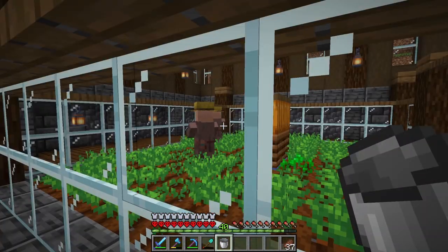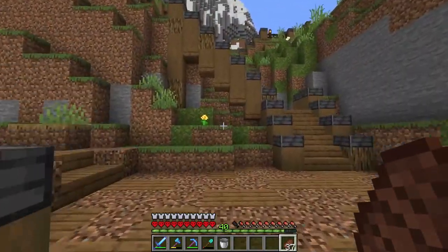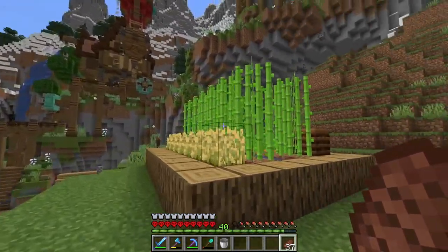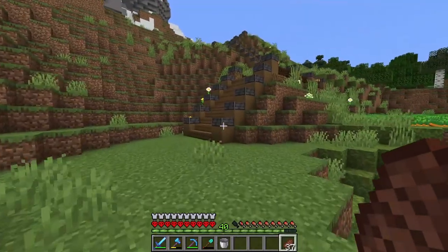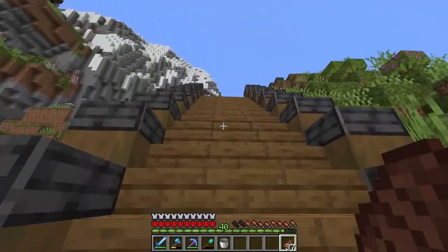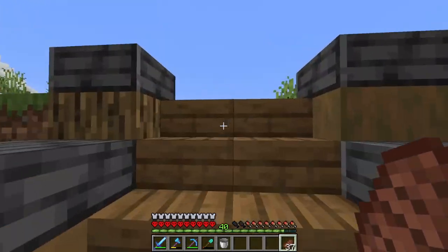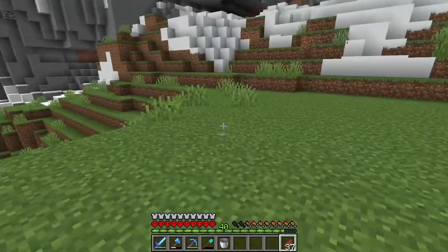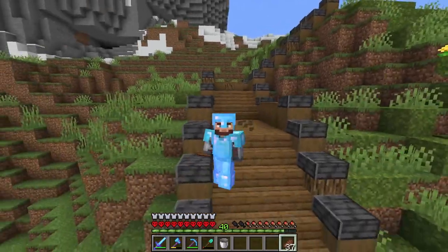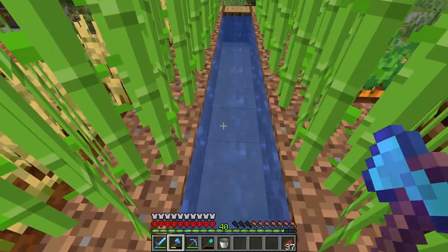Now if we get one of these lovely minecarts, they'll shoot up, grab a villager, and come right back down into this spot. We'll test this out, but first I need to turn this on again — grab our bed, one two three four, perfect. Now make the babies! I've been working over here adding some more steps to get up to the next level, where we're gonna be placing our nether portal.